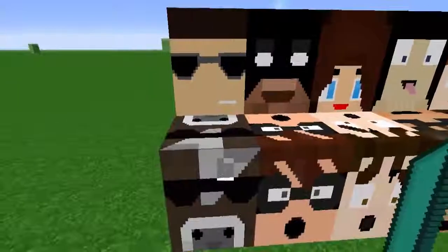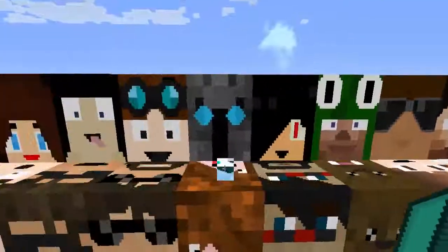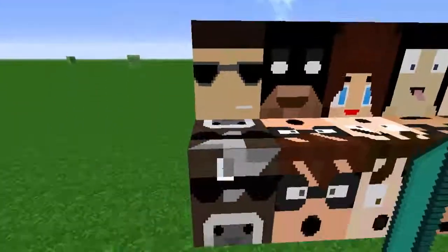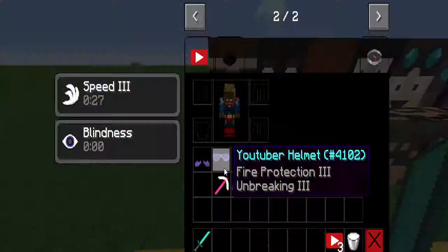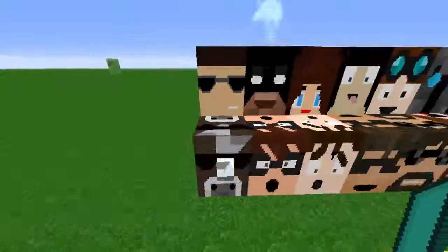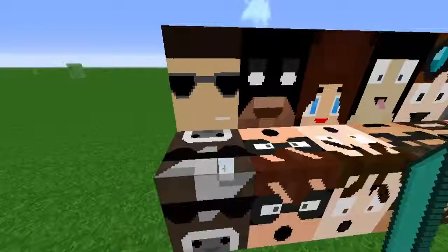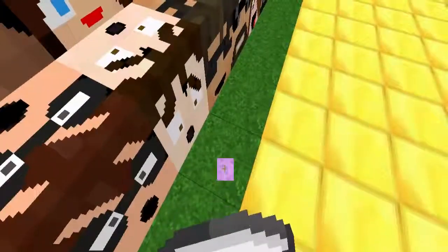These are the blocks and each of them, if you either right click or stand on them, will give you a buff. Here's the crafting recipes. This is the Camping Rusher. Right click him — Speed 3. That blindness is from something else. You craft him by surrounding wooden planks with the YouTuber Essence. Let's drink the milk — the milk is good.